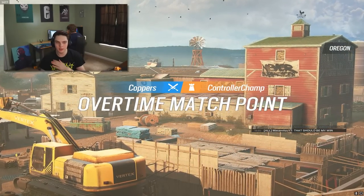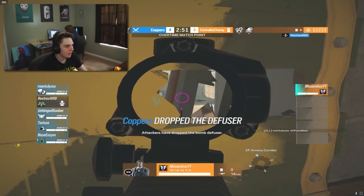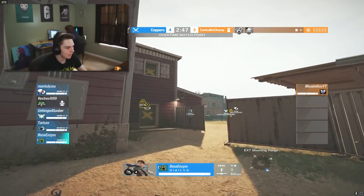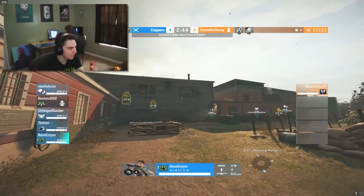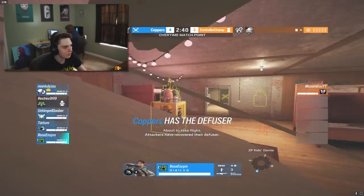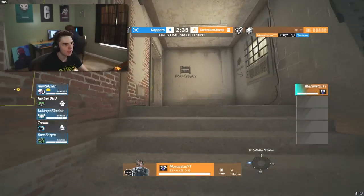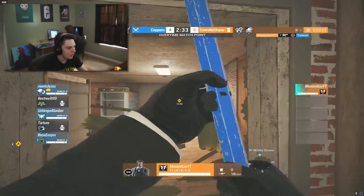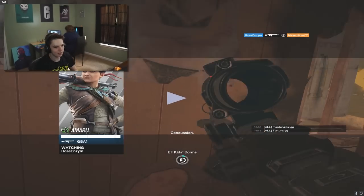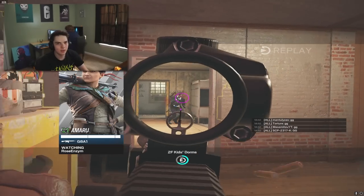Coppers on match point — if four coppers beat Mazumitsu here, it's done. Mazumitsu goes for a spawn peek and Amaro is out there but narrowly misses the shot. Rose escapes and rotates to kids window, Amaro goes straight into dorms. Mazumitsu takes out Buck below site but is not prepared for Amaro inside site — and that is GG. Four coppers beat one controller.